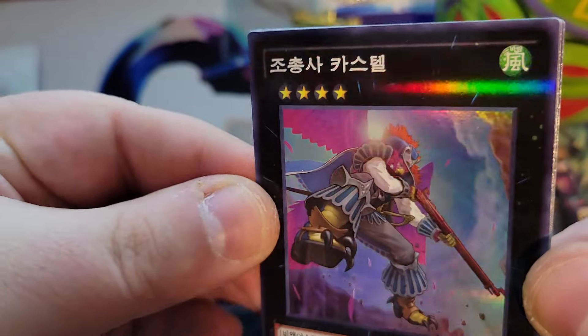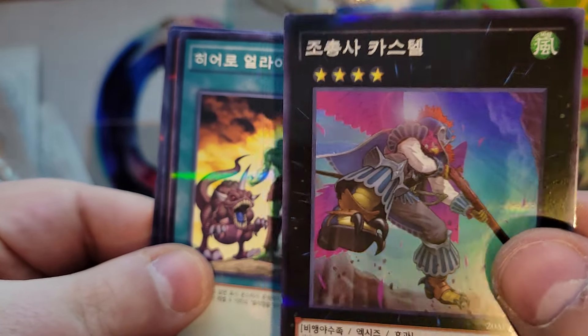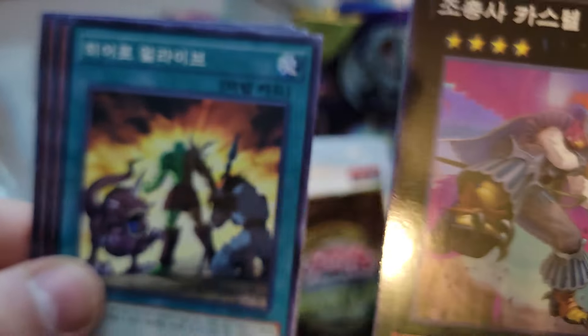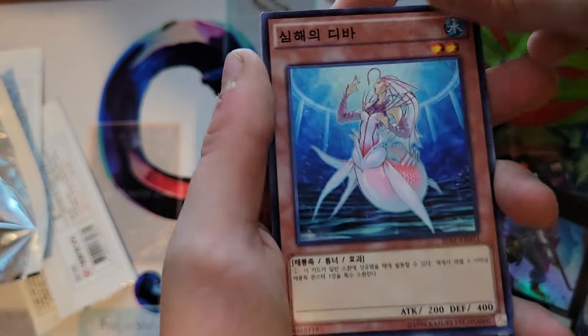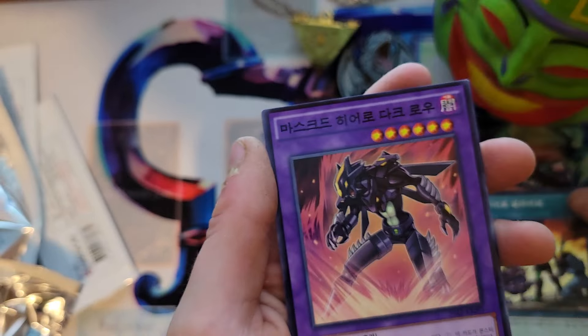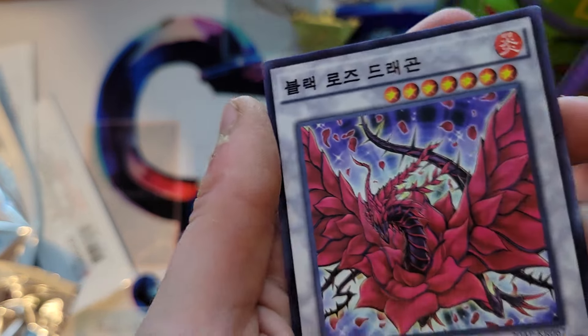Oh, a Musketeer! And that one's like an ultra or super rare — it's a little extra shiny than the normal ones. A mermaid. I don't know — is this shiny? It'll be the last card. A couple hero cards, I don't know what that one is.